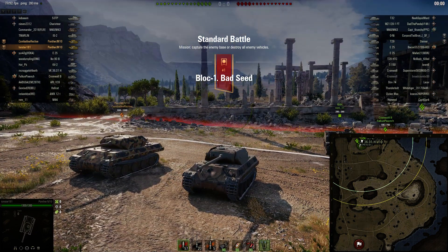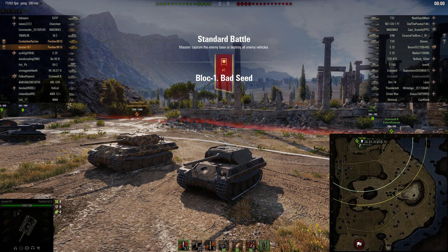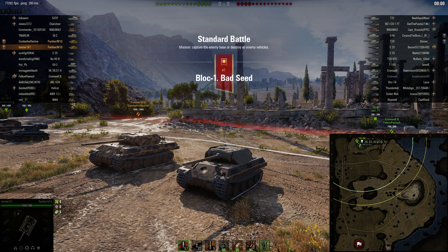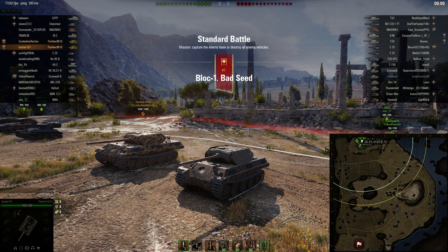Against lower tiers it's got workable hull armor. If you angle it 20 to 35 degrees — it's German — so you can over-angle a little bit and increase your armor quite a bit.